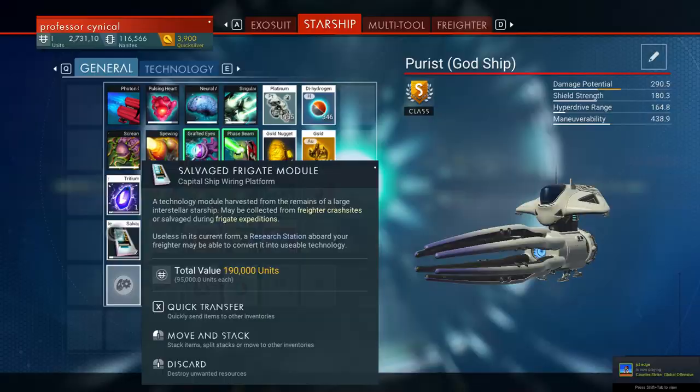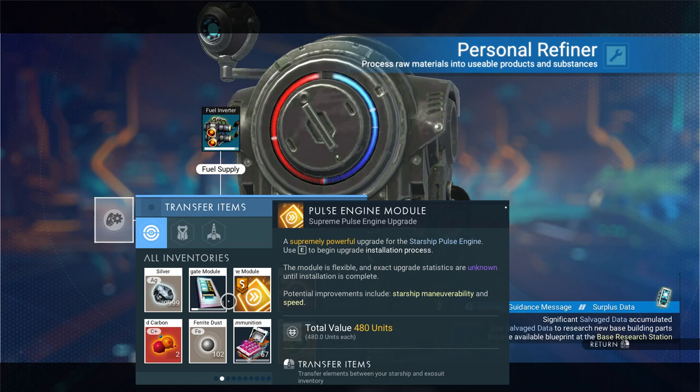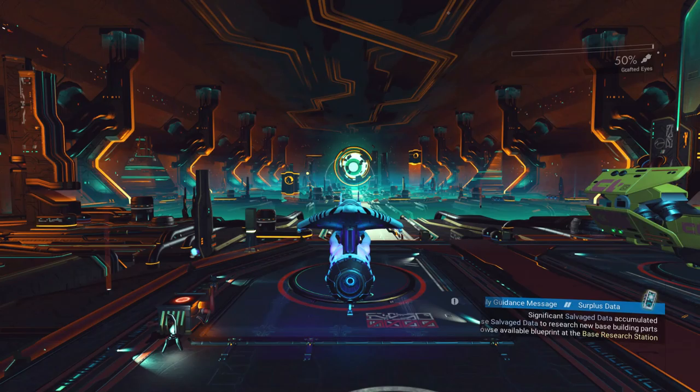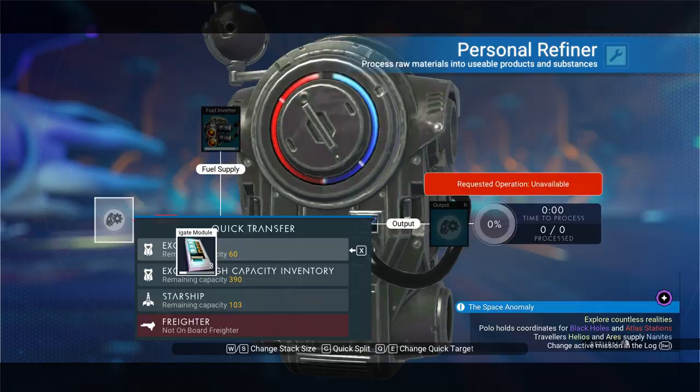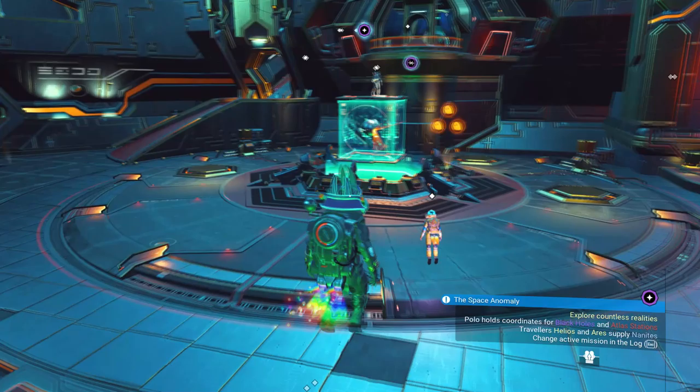While you're flying through or when you land, go to your personal refiner and empty out any item already in there. Then look for your brand new salvaged freighter modules. I actually collected three, which is a good place to start. Once you've found them, place them into your personal refiner.